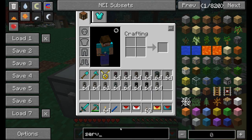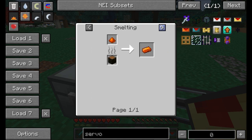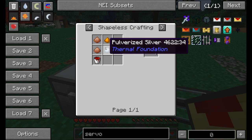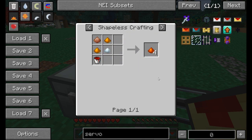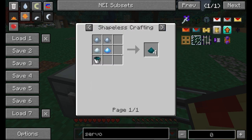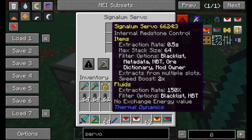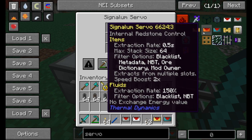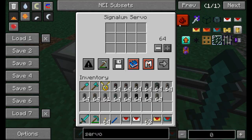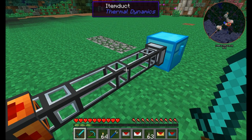The next one is the signalum servo, requiring signalum ingots — a Thermal Foundation metal made by combining copper with silver and a bucket of redstone to get four ingots. The signalum servo has an extraction rate of 0.5 seconds, meaning every half a second it pulls items out. It also gives a speed boost of times two, so items move through the pipes faster than before.